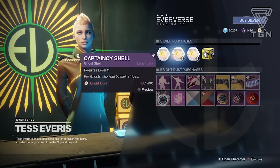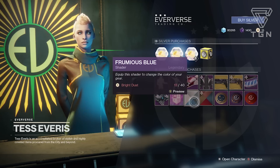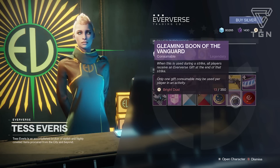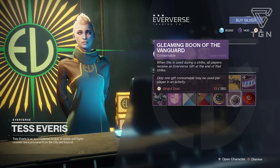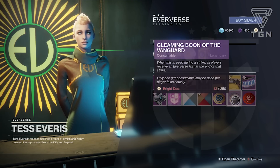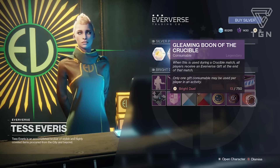Eververse is also bringing the class item for all the Mechanos sets for all classes, so if you're missing yours, pick it up. She's also selling the Captain Seashell, the Garden Pink transmat effect, the Framulus Blue shader, the Metallic Sunrise shader, and the Fireteam Medallion, which increases XP gains and loot for you and your fireteam in strikes, Crucible, etc. for four hours. There are also new Gleaming Boons - the Gleaming Boon of the Vanguard gives all players an Eververse gift at the end of a strike, and the Gleaming Boon of the Crucible gives all players - including the opposing team - an Eververse gift at the end of a match.